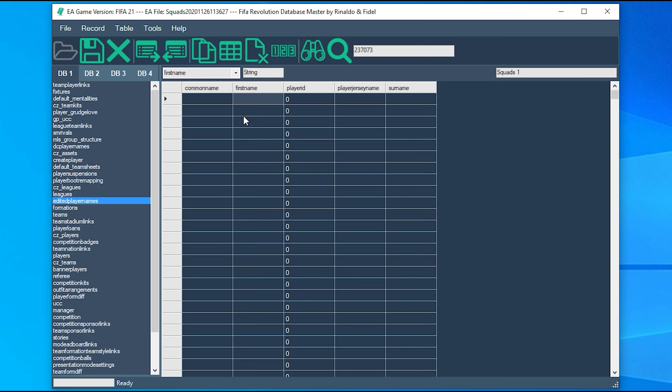We also need to edit his name. So here in edited player names, just enter his player ID — it's 237073. And you just want to hit his first name: Diego. And player jersey name and surname are gonna be Maradona. If you were using Ronaldinho for example, you would use the common name as well — put Ronaldinho there — but Maradona is known for his last name, so no need for that now. Just hit save. And now we have Maradona in the latest squad file with his proper first name and last name. If you didn't do this, it would just have some generic name. But this way he's gonna have his name.